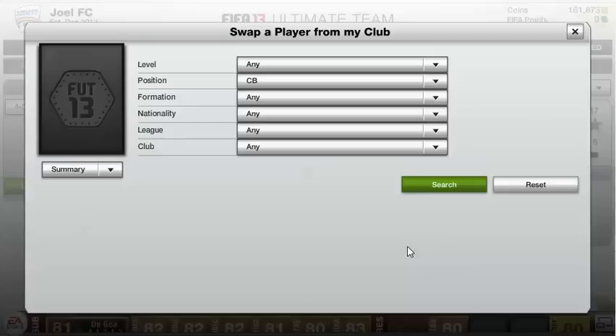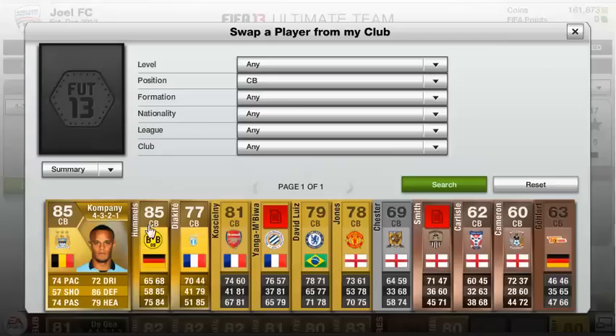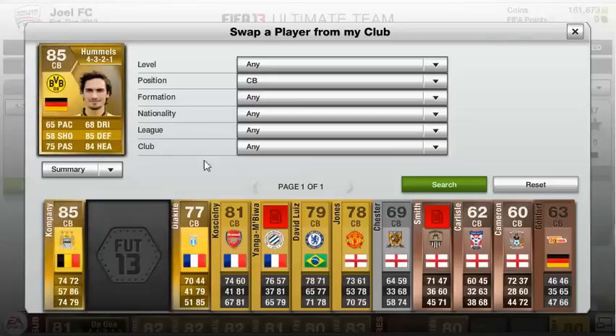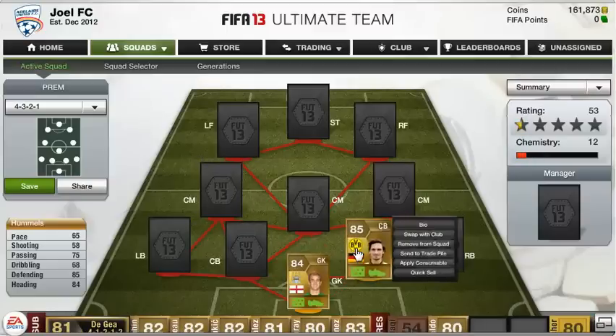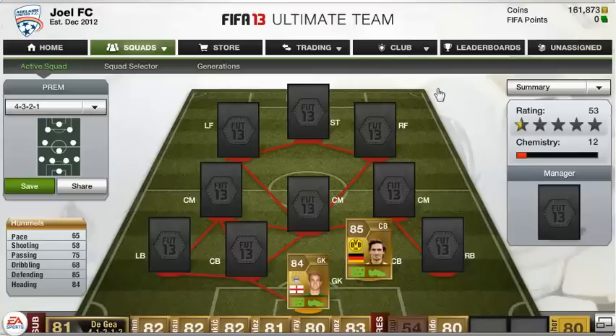It's a hybrid team by the way — Bundesliga and mainly Premiership. Our first centre-back is Matt Tummel. He's got 65 pace, not too fast, but 85 defending and 84 heading — just solid stats, and he's only 7,600 coins. He's a really good defender, really strong, and he just never gets beaten. He always tackles the attacker.